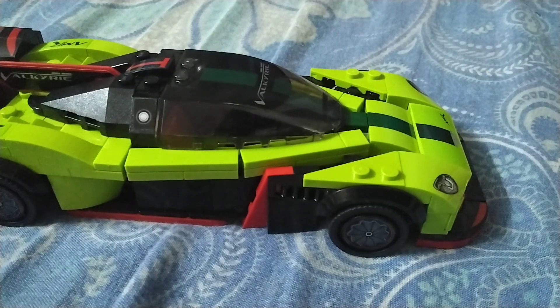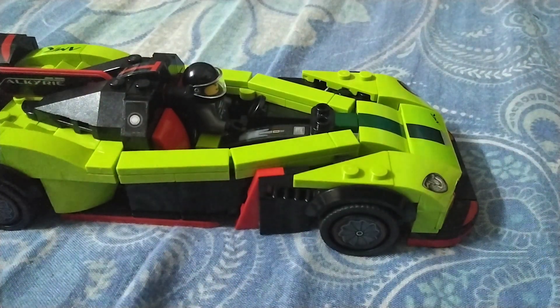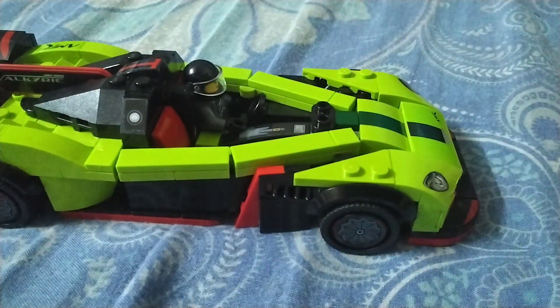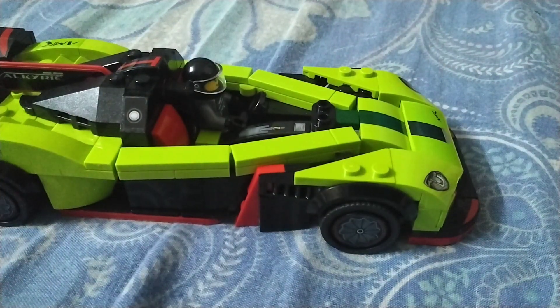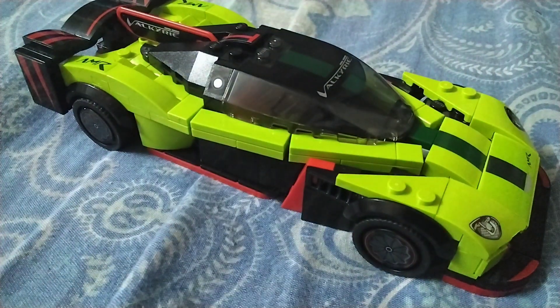I've really had fun building both of these cars. The funny thing is this minifig has a suit color that matches the Vantage GT3's car color, not its own car. The other figure is the same color as the Aston Martin Valkyrie AMR Pro. It's a new windshield design. Shoutout to Racing Brick - there are many people who can do better reviews than me. This front end was made of a door piece.